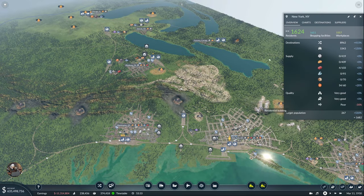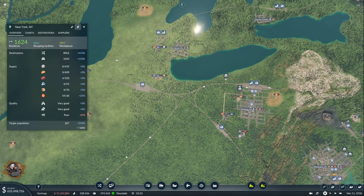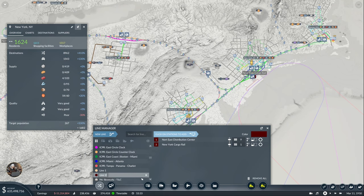New York, New York — let's put New York over here. New York is also going to get all its goods from the Northeast Distribution Center. So let's start a new line from there to New York. Call it Cargo Train — NEDC New York. And it's going to be Secondary Delivery.